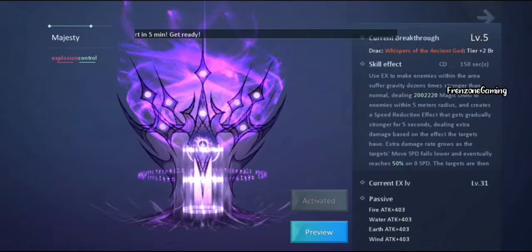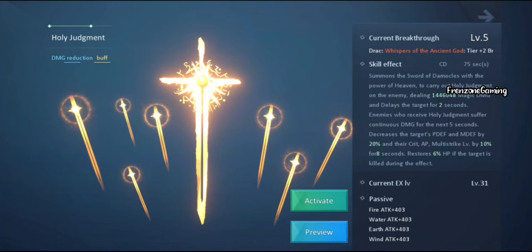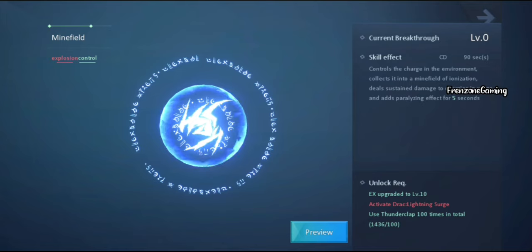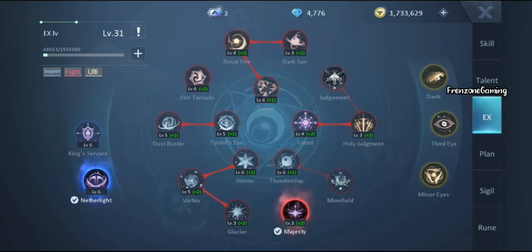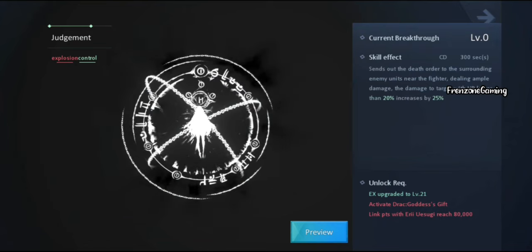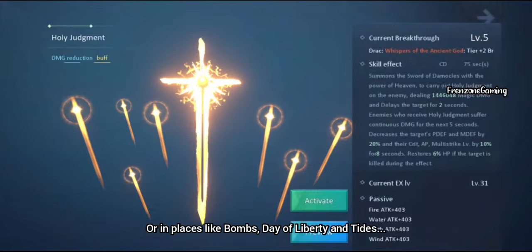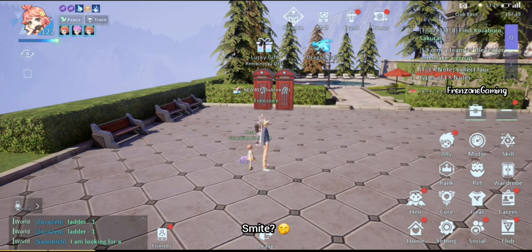Those above level 100, Majesty deals around a million plus damage which was the highest EX at that point. Above level 100, use Holy Judgment — as long as you time it on the right person it doesn't miss and deals a lot of damage, likely the highest of any EX. Also use Minefield — from what I've read it's the go-to. The only issue with Judgment is the opponent must be stationary; a quick opponent can run away. For level 100-plus I mainly suggest Holy Judgment and Minefield.